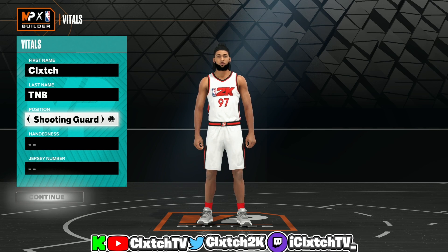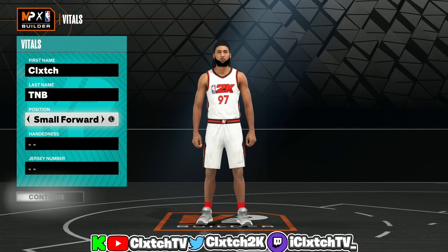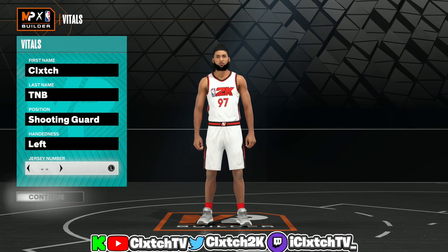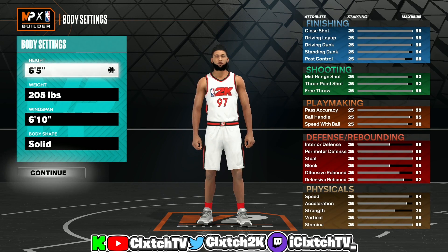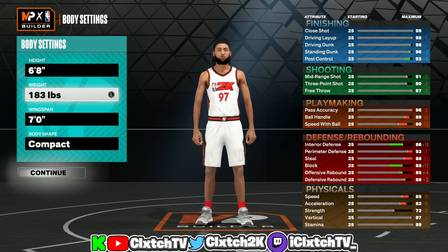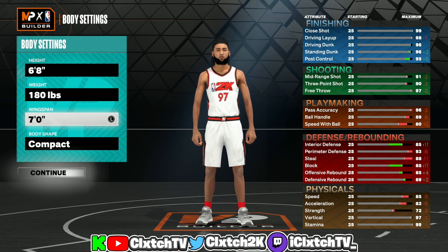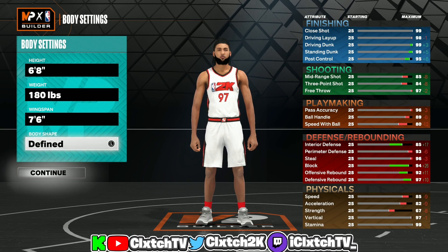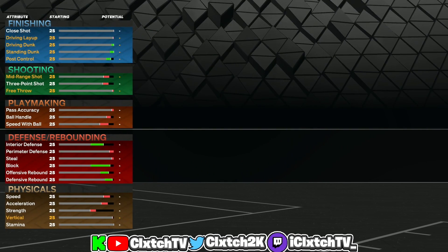I personally made the build a shooting guard, but if you want to go small forward that's the only other position I'd recommend. I'm going shooting guard and the other stuff is personal preference. We are going 6-8 for the height because this build is going to be an iso lock — 6-8s get more attributes than 6-7s. In the weight we want maximum speed, and for the wingspan you definitely want to max this out. With max wingspan at 6-8 you can get 93 block, gold anchor, 95 steal, and 92 perimeter, which is perfect.